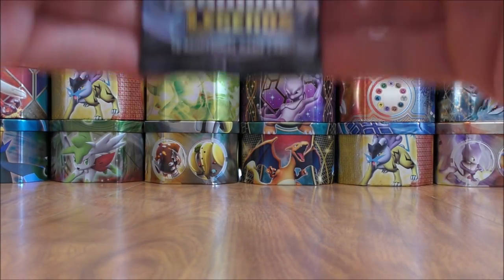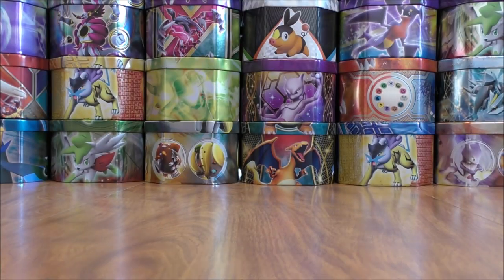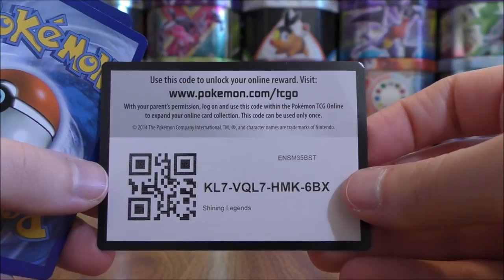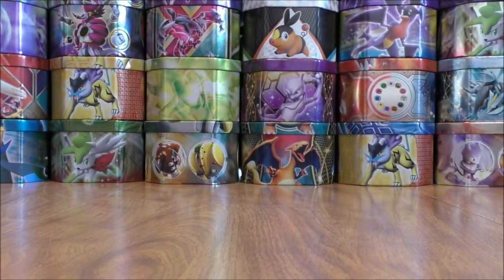I pulled 5 of the Dragon Majesty Booster Packs from an Elite Trainer Box, and then I pulled the Shining Legends packs from the Zoroark GX Box. I really wanted to get another Zoroark GX Full Art into my collection, plus that card is very competitive. Still on the hunt for that gold-colored Altaria Kommo-o GX Full Art. Would love to pull a Shining card or one of the GX Rainbow Rares.